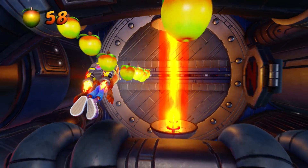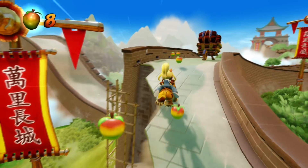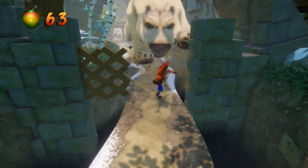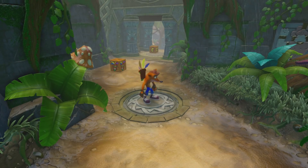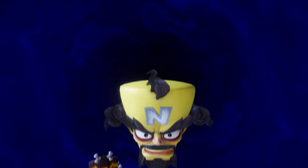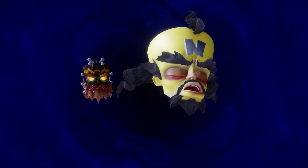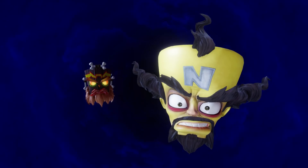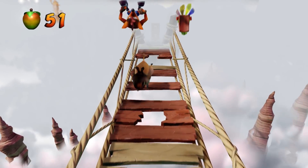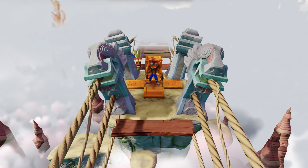These games are packed with unforgettable levels and moments, such as using a jetpack, riding a polar bear, a tiger, using an engine-powered surfboard, being chased by a dinosaur, a boulder, another polar bear — but this one's much bigger and more angry — opening an Aku Aku Mask Box and hearing Cortex say 'Crash, Crash, Crash — why must you always muck in my mud?' And simply doing the same bits over and over again as you can't seem to get the timing of the jump right. I've seen you die so much now it's engraved in my mind!